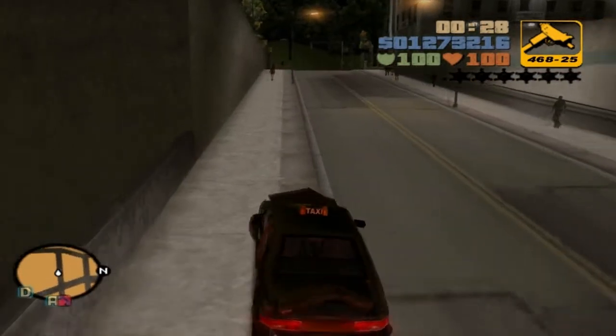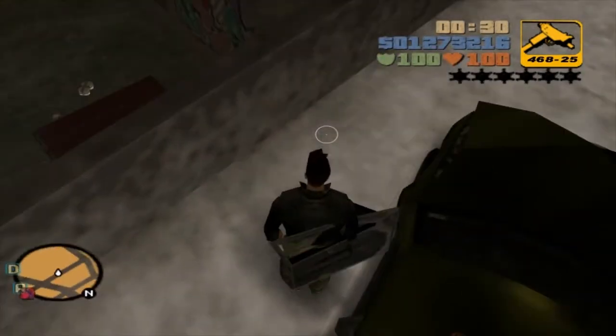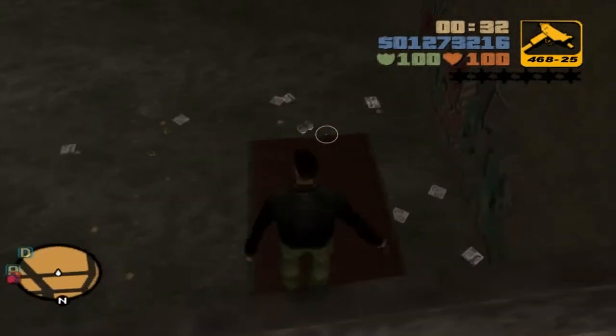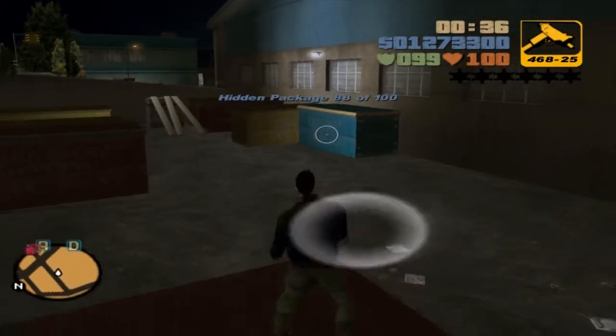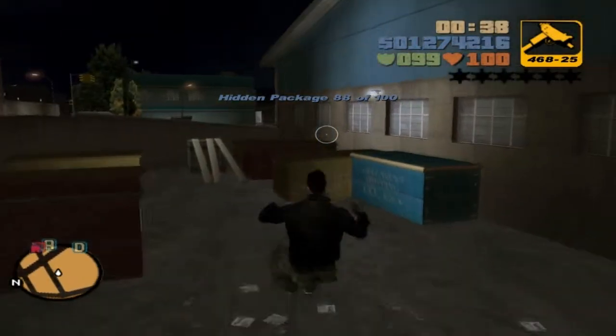We will find the real 87 over this wall, on top of this red crate. Still no sign of a blue thing — unless that's the one they're talking about. But oh well.